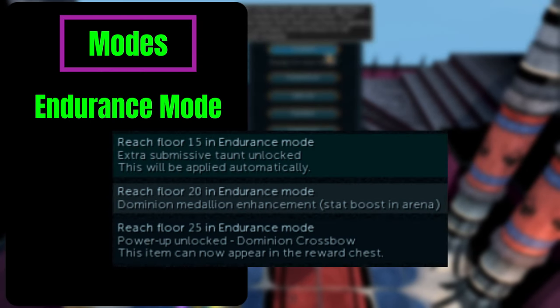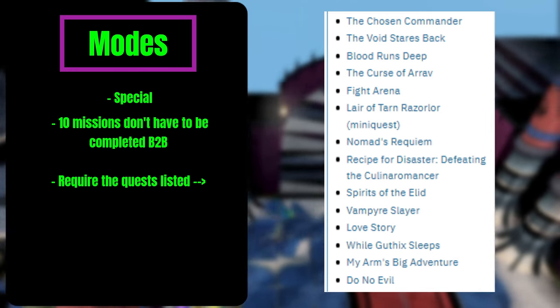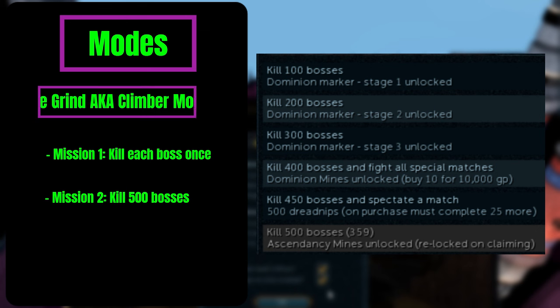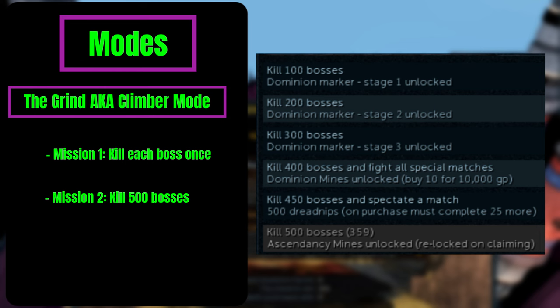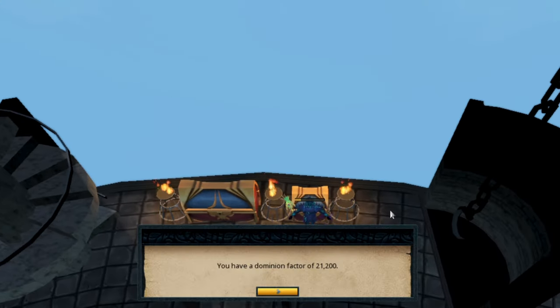Regarding the challenges, there are basically seven. The first is reach level 25 in endurance mode. The second is called special mode — you have to complete a bunch of different special assignments; just open up special mode and you'll see what they are. The third is climber mode — reach level 15 and then use the help horn, which is an item you receive after reaching the 15th level. The next challenge is to kill each boss at least once. The next one is kill at least 500 bosses. After that, experience each of the debuffs and buffs once. And the final one is collect 20 pages for the Dominion Journal and add them all to it. By completing each of these challenges, you'll likely complete every single one available within the Dominion Tower.